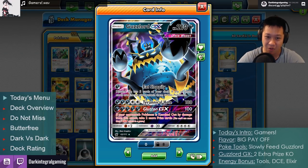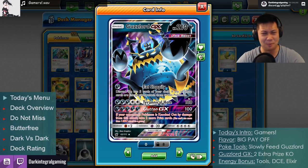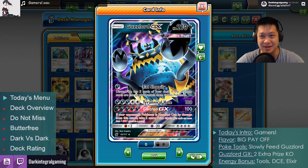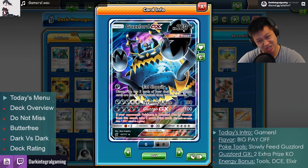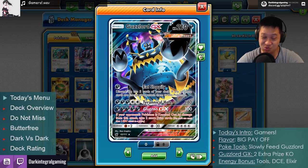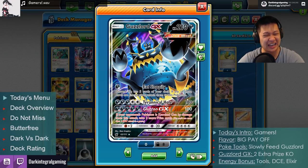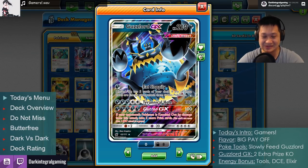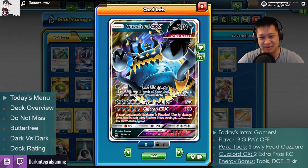What about Tyrannical Hole, his first attack? Once the seal is open, it's like, you freed me, I will destroy your enemies — 180 damage, which one-shots other basic GX Pokemons with a Choice Band. It can even get stage 1 GX. With 5 energies you're gonna get a lot of damage. Very few Pokemons will survive this. So you will get a big payoff in stats and damage once it pays off.